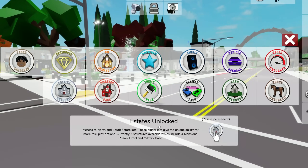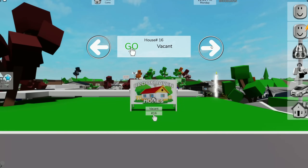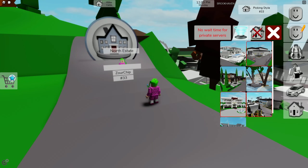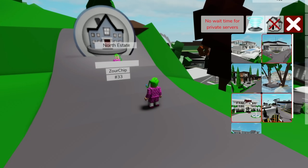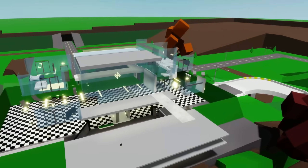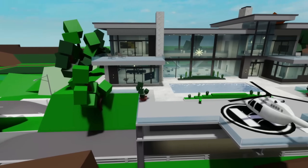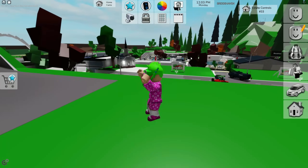The last pass is Estates Unlocked, which is super awesome. There are two locations — south and north — on opposite sides of the map. From there you can spawn all the different estates. There are seven houses total: an army base, a hotel, and some insane mansions — literally huge gigantic houses. If you spawn one of these, expect visitors because everyone is amazed by them. Great for parties and different RPs.